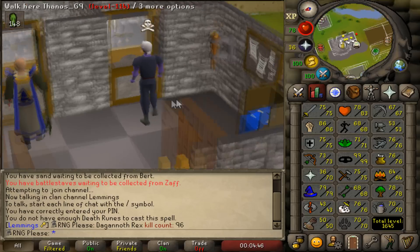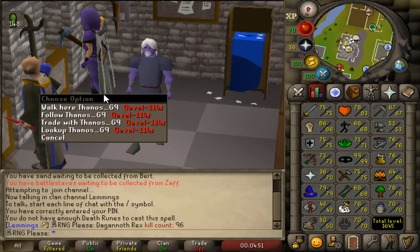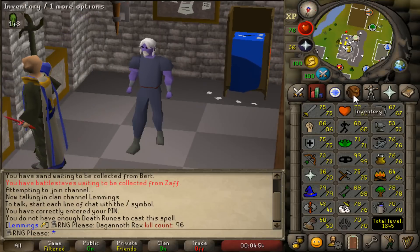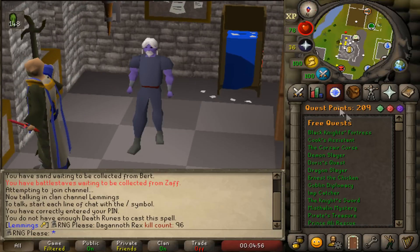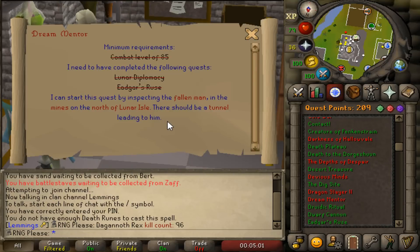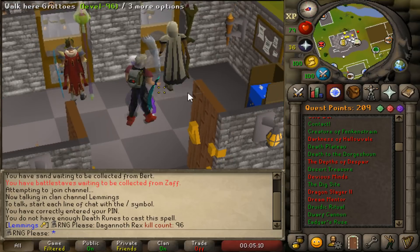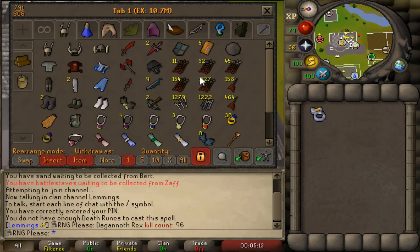Now that we've got the berserker ring, that means only one thing — we need to imbue it, which requires 650k Nightmare Zone points. 650k isn't that many when you've got enough bosses. There's one boss we're missing that I really want — the Dream Mentor boss. I have everything for Dream Mentor, I just need to do the quest. Once that's done we go straight to Nightmare Zone, imbue the ring, then get back on with slayer.